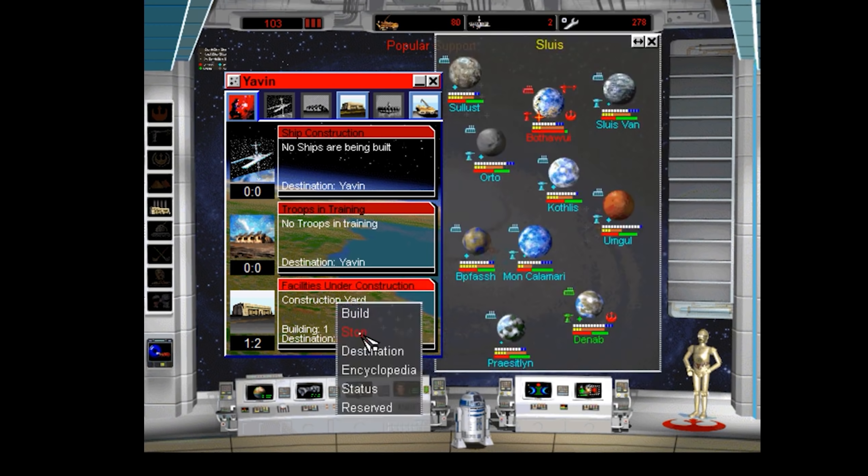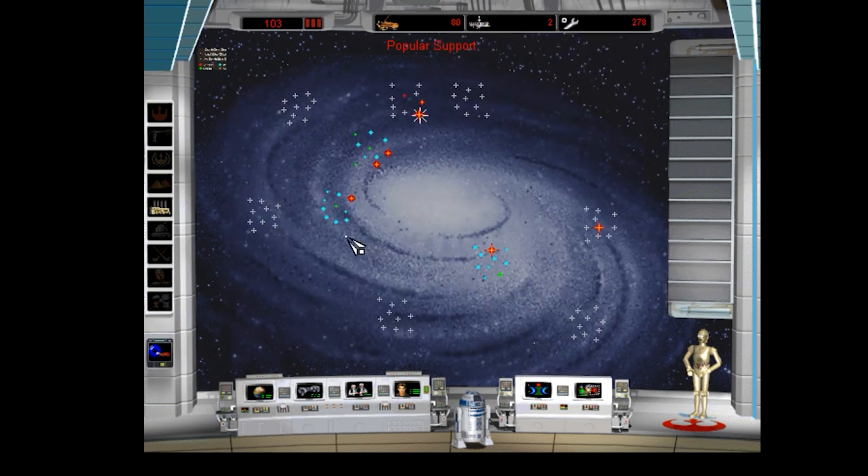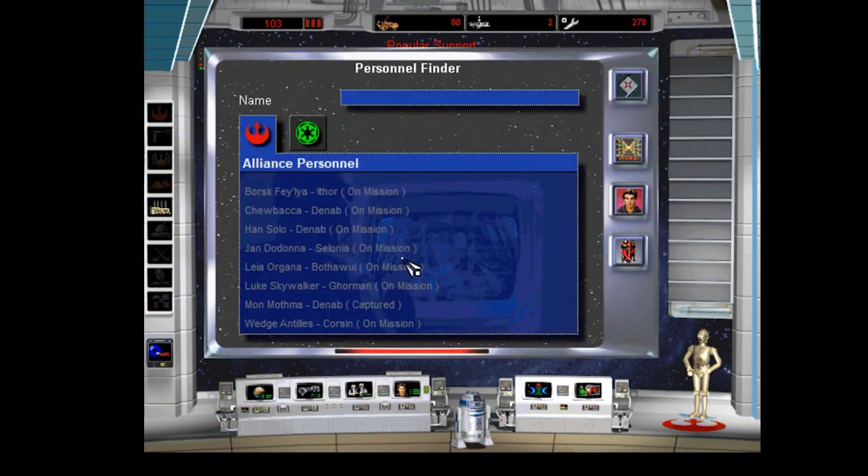Somewhat like Star Wars Empire at War, Rebellion took place primarily on a galactic map, but then you could also go into space tactical battles. Unlike Empire at War, it doesn't include ground battles, but even having the two different phases was something you didn't really see much in either 4X strategy games or real-time strategy games where an overworld wasn't a super common feature — even eight years later in 2006 when Empire at War was released.